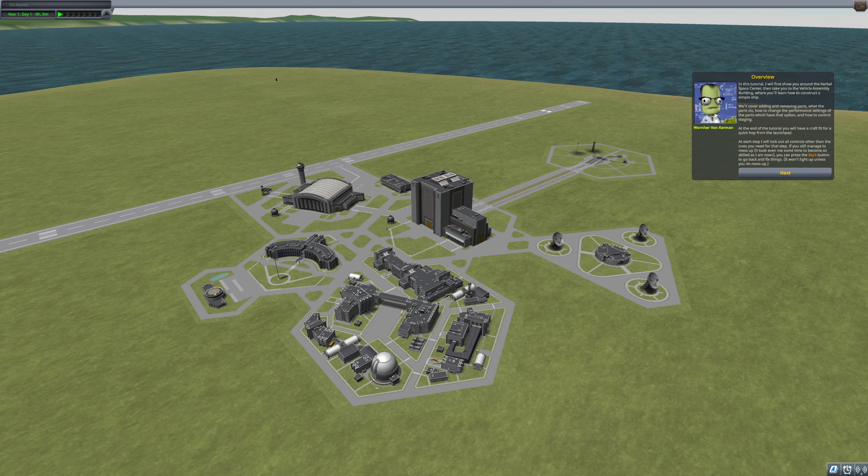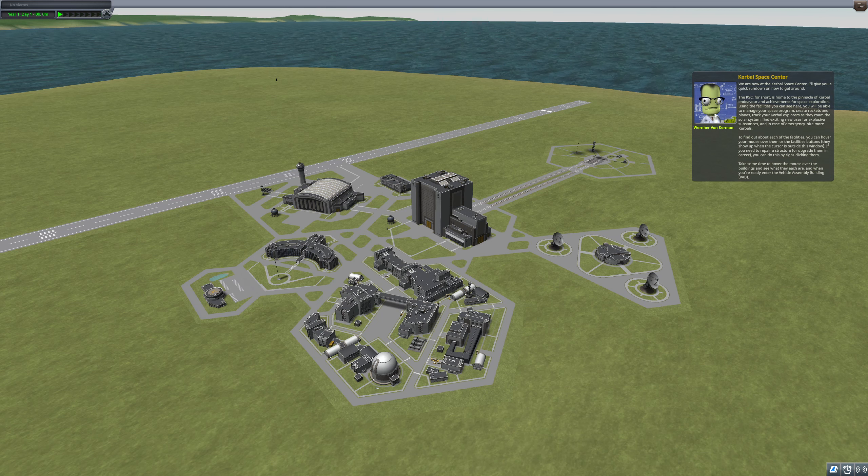We'll cover adding and removing parts, what the parts do, how to change the performance settings of the parts which have that option, and how to control staging. At the end of the tutorial, you'll have a craft fit for a quick hop from the launch pad. At each step, I will lock out all controls except the ones needed for that step. If you still manage to mess up, it took me — even me — sometimes to become as skilled as I am now.